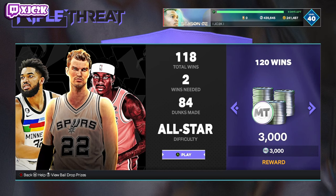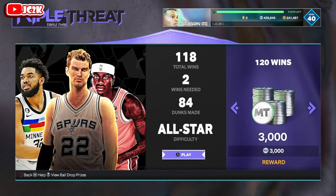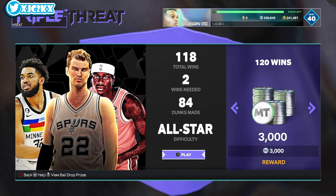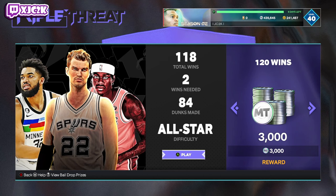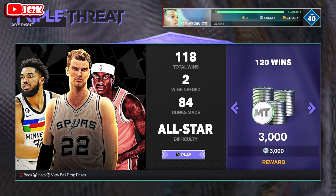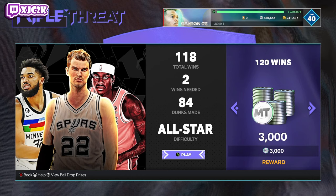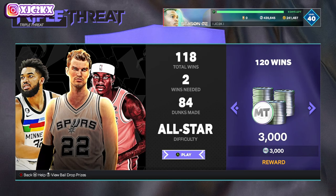Welcome back to another JC2K video. In today's video, I'm going to be talking about how to get blocks when you need blocks for evos, agendas, whatever the case may be. Basically, the easiest way to get blocks with any specific card in NBA 2K24 MyTeam. I've gotten a lot of comments recently asking how to do block agendas and block evos. Jared Vanderbilt's evo from ruby to amethyst requires 10 blocks, and from amethyst to diamond includes another 5. Even though I already have him fully evoed, I'll use him as an example because his stats and badges are pretty similar to where he was when I was trying to evo him.